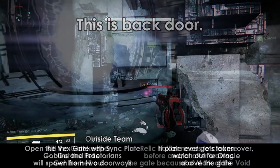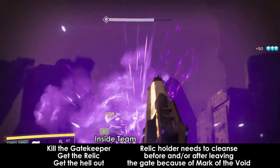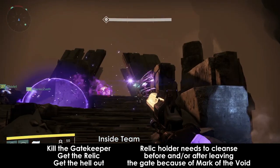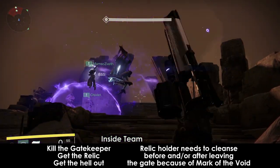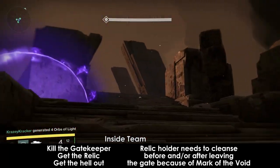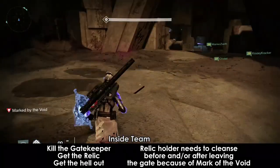The Inside Gate team is the other four people. Go in the left side gate first because it has two Praetorians that spawn. When entering the gate, do not run or jump — walk through it, because the gates can bug out where you walk through but are not teleported. Being teleported is the most important thing. After entering, kill everything and save the gatekeeper for last if playing it safe. After the gatekeeper dies, a relic spawns at the top of the stairs and everyone is debuffed with Mark of the Void, which slowly makes your screen go black and will kill you. One person should be assigned as relic holder and the rest should head back to the gate but not go through yet.